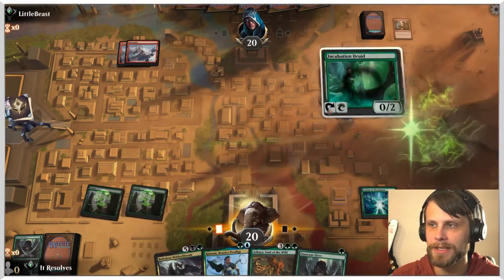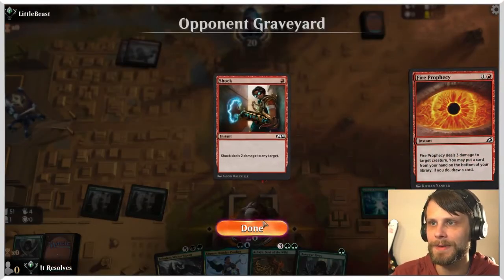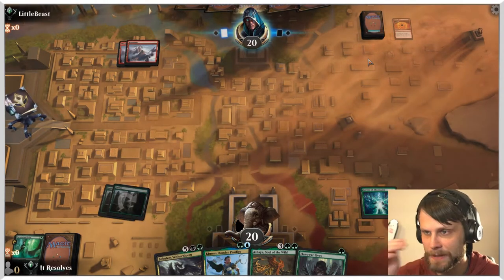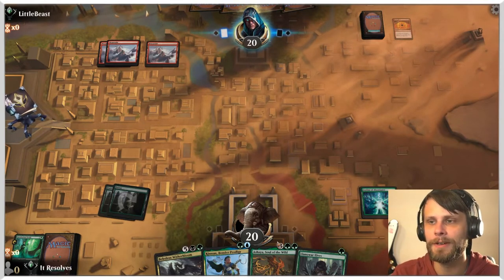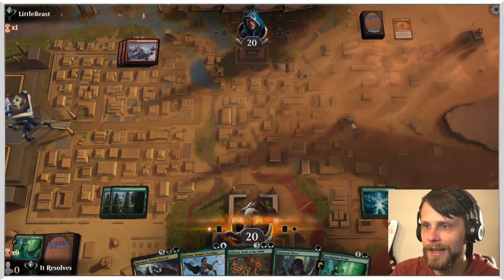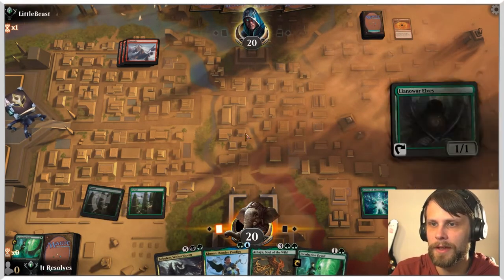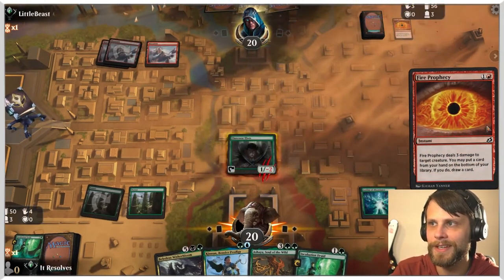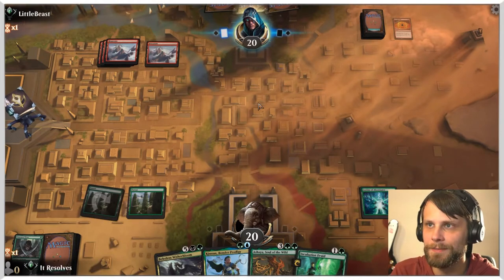Incubation Druid is absolutely fantastic — it taps for any color, which is obviously huge. Very much expecting a shock there — sure, that's okay. We've got Incubation Druid as backup. It looks like this is going to be a very burn-heavy match, so I'm not really expecting we'll get far until later in the game. If all they're doing is burning our creatures, it's not good for us, but crucially it's not the end of the world either because they're dealing damage to our creatures, not to us.